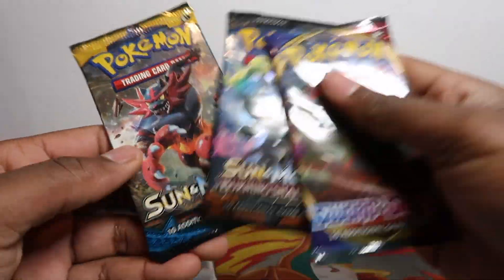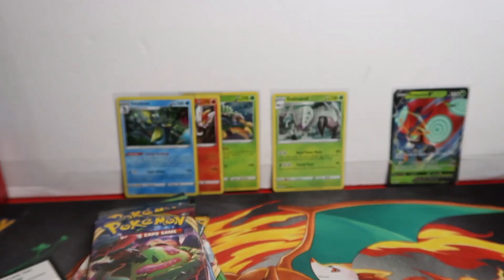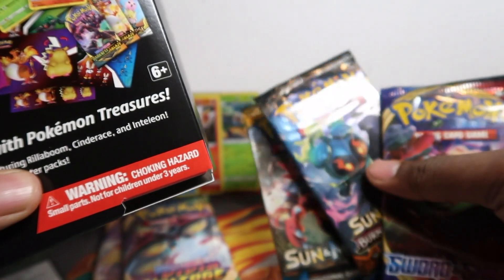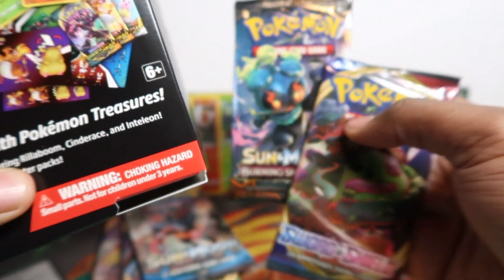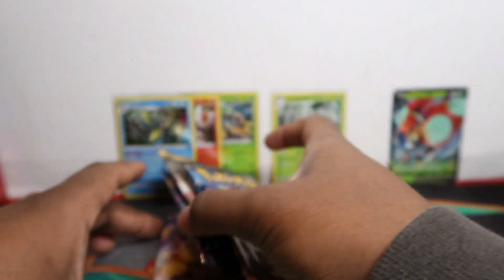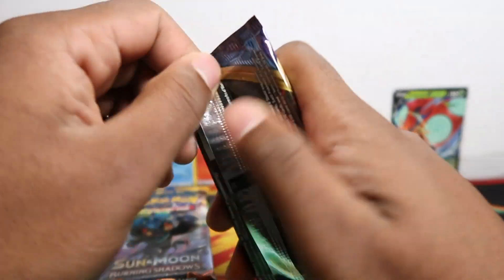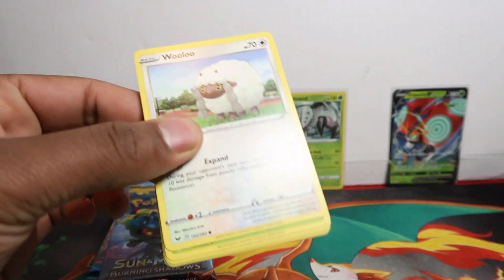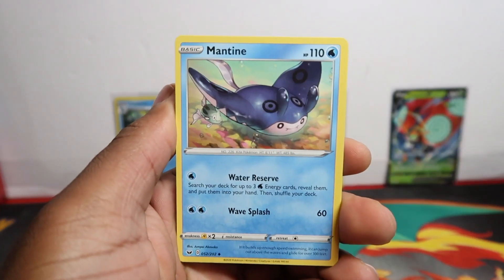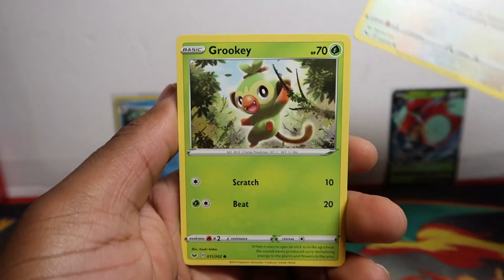We've got two Vivid Voltage packs. Wait — where's the Cosmic Eclipse they promoted? The box shows Darkness of Blaze, Cosmic Eclipse, Sun and Moon, and Crimson Invasion, but instead we got Vivid Voltage, Burning Shadows, and Sword and Shield. So we're missing Crimson Invasion and Cosmic Eclipse. Vivid Voltage is probably better, and we already pulled six Charizard V Maxes from Darkness of Blaze personally, so having Vivid Voltage is better for me — but it's worth noting the packs don't match what's advertised on the box.